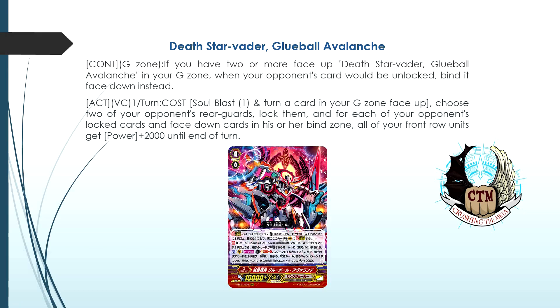Deleters have the option to delete and bind, but they don't really have a strong locker — cards that can just lock. That's why they attacked the Legion Mate a lot in the past, just to lock something. With this card it's easy: it's just a soul blast one, not even a counter blast, and you turn something face up in your G zone — which in most situations will be himself, so you have him face up twice in the G zone. That means his first skill goes off after striding into him once.